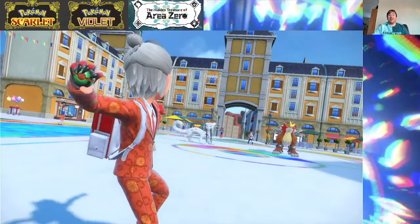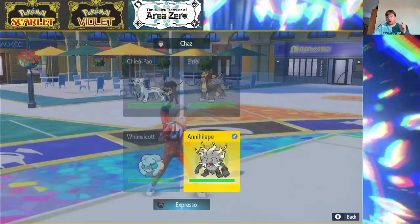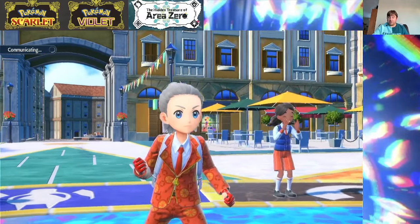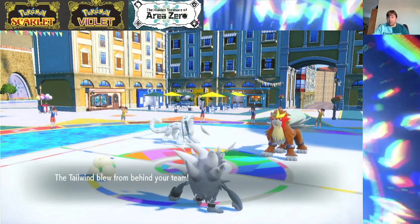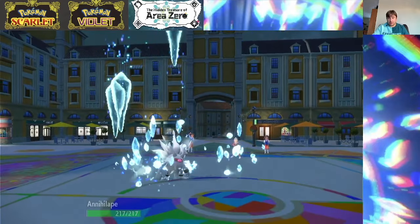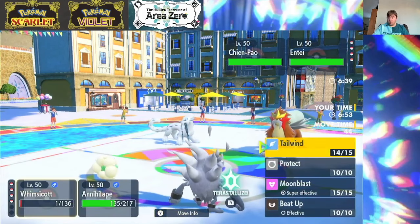We got Entei and Chien-Pao — Annihilate loves you. We do have Thunderclap which will hit Urshifu really hard, and Electric plus Dragon is just such a nice typing for dealing with Water-types. We'll go for our Tailwind and go for a Bulk Up right in front of them. They can't Sacred Sword Annihilate because it's still Ghost-type, and they can't Extreme Speed it either — though they could always Extreme Speed Whimsicott. They could potentially go Extreme Speed plus Icicle Crash, which wouldn't be great, but it's not the end of the world. We have plus one in attack and defense off the Bulk Up. They're going to go for Sacred Fire and Icicle Crash — Annihilate takes that, and we don't get burned, which is great.